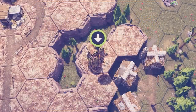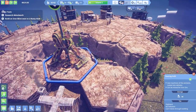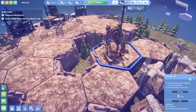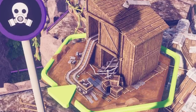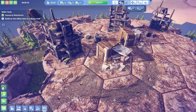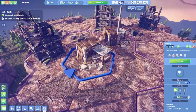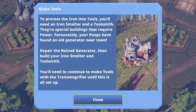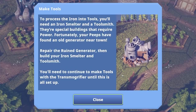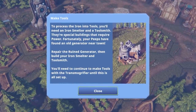Time to find some iron in the highlands — there are some handy arrows pointing us to them. That's like something from before the apocalypse, some sort of war machine. An iron mine — oh wow, it's got little carts and everything! The stone mines are boring. To process the iron into tools you'll need an iron smelter and a toolsmith — they're special buildings that require power. Fortunately your peeps have found an old generator in the town.